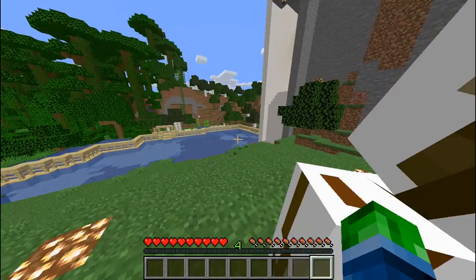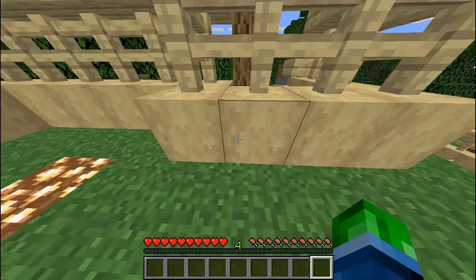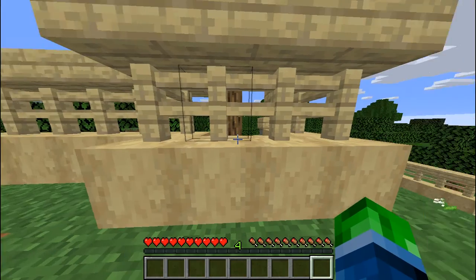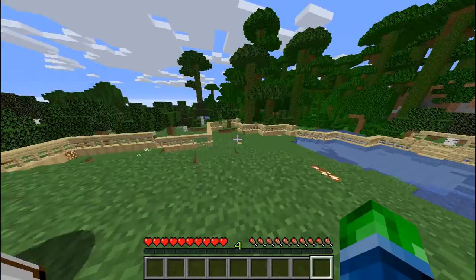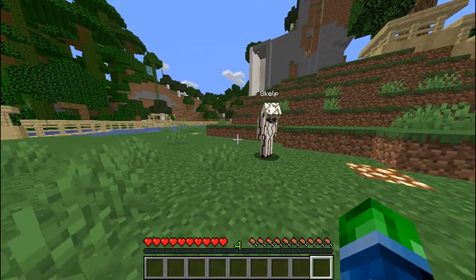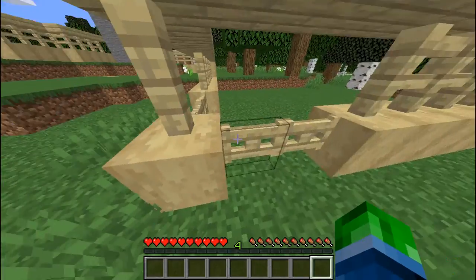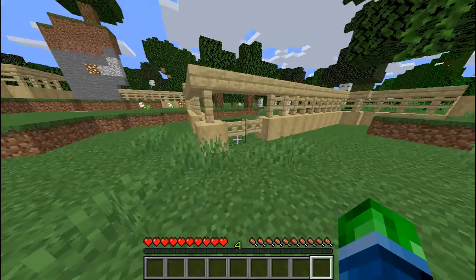Do you want to start off with the outside since we're already here? Absolutely. There's a very secure fence all around here. I am sensing that you want no mobs to spawn in here because look at all the light you've put in here. And then I have two gates here — how do you decide which one to come in at?